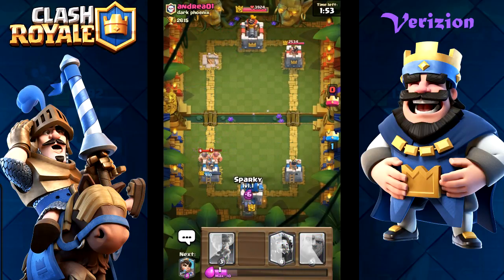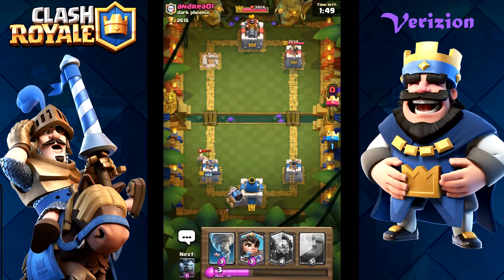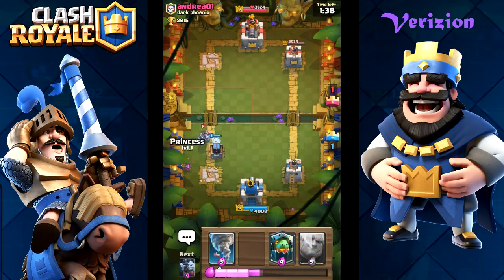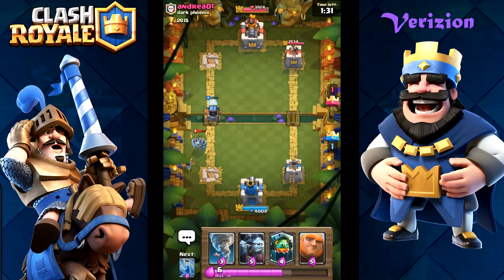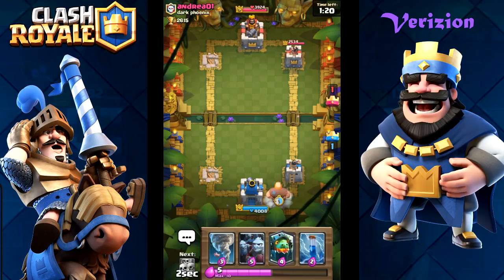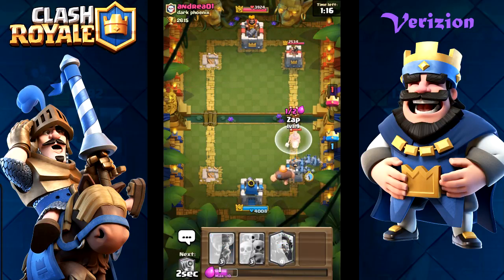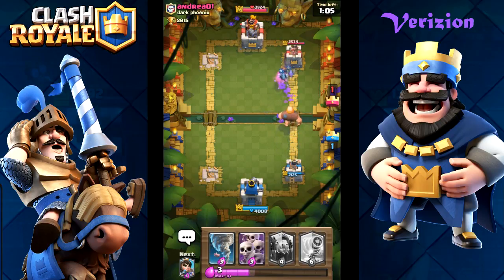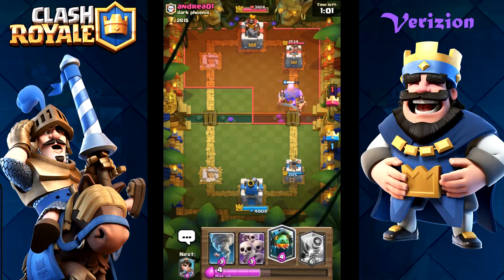He put the Elite Barbarians down but they're crap. So unfortunately we can see that this thing is going down right here. Let's just push for the three crown and see if we can actually snag the win here. He does not have the Inferno Dragon yet - I'm going to need to actually use the Inferno Dragon. I think he's going to Fireball my Princess if necessary. The Princess was kind of a waste of elixir but that's on me. So those Archers have been down for nothing - let's just go for their right tower right now.